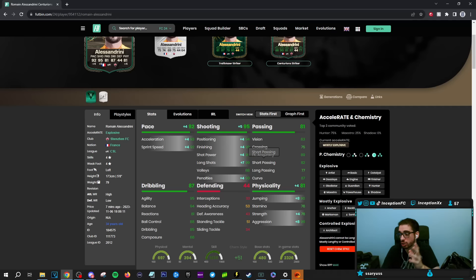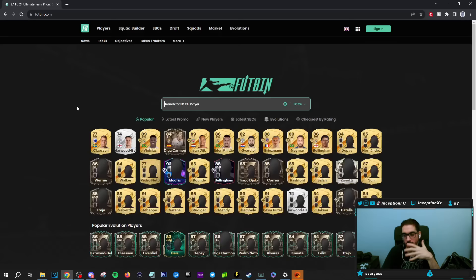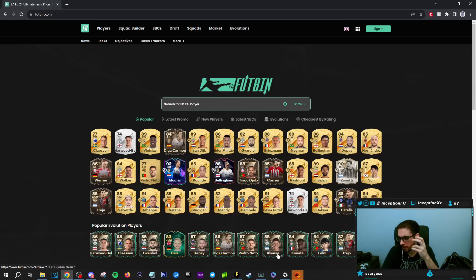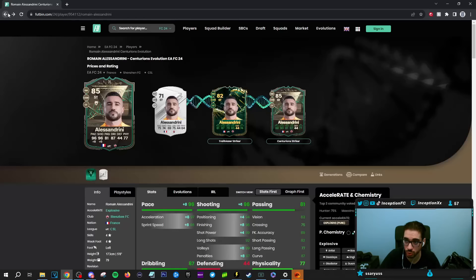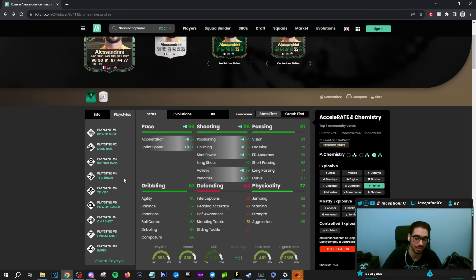In the future, the card right now is formatted for the hunter — you've got the shooting boost, the pace boost. Even in the future you're probably still going to give him a hunter chemistry style if they boost by like plus two or something. In my opinion, I've tried out all of the Centurion Strikers that are the most relevant from the top, and I think Alessandrini is the best. It's for obvious reasons — all of them already have their left sticks up. Sure, João Felix has five-star skills, Depay has five-star skills, which is very nice. But having all these play styles, you can't go wrong with it, bro — there are too many play styles here for this card to not be good.